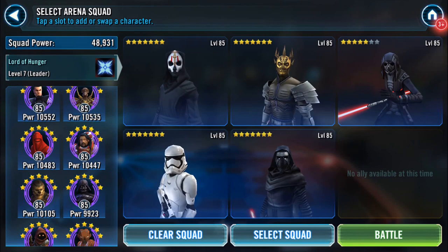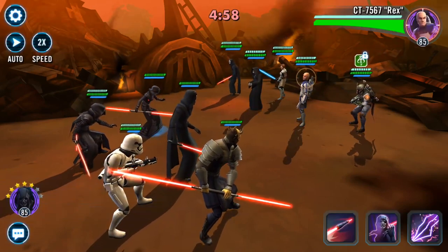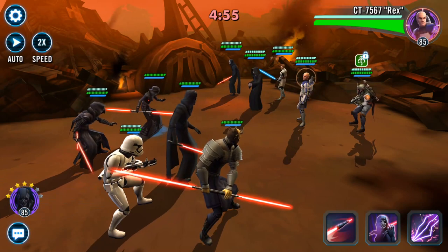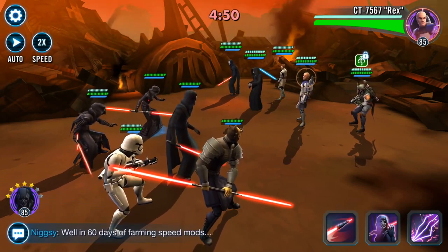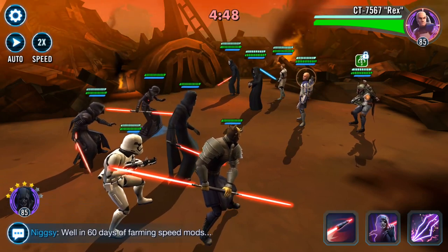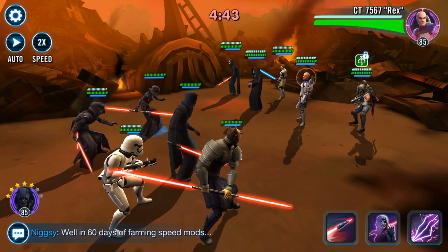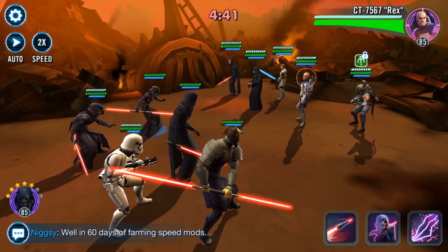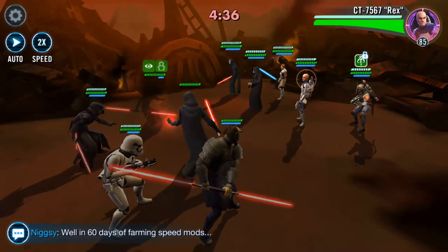Good morning. I tried my First Order squad as a whole squad and it really doesn't hold up in arena at all — attacking, I get annihilated. So I've switched over to Nihilus lead. The front three are Sith Nihilus, Savage, and Sith Assassin, and then I have my Zeta'd First Order Stormtrooper and Kylo.